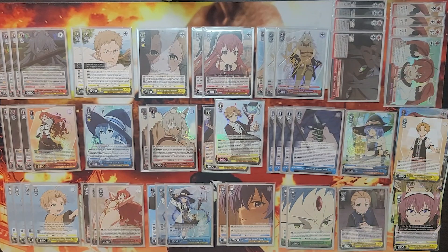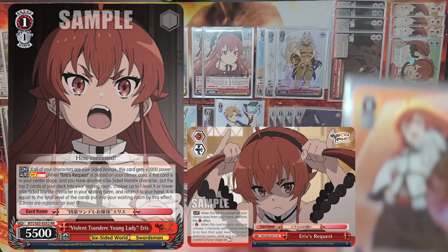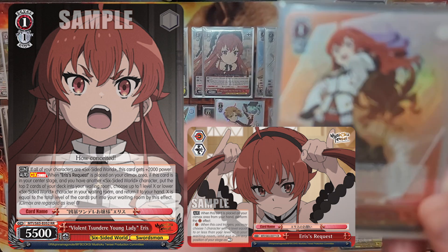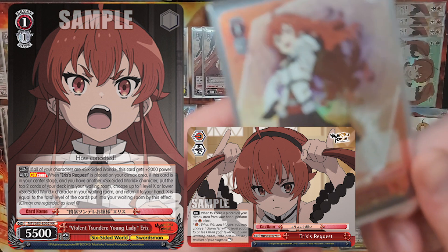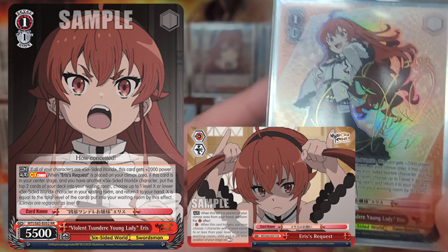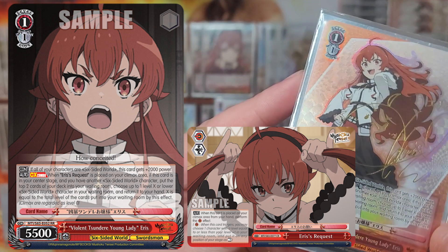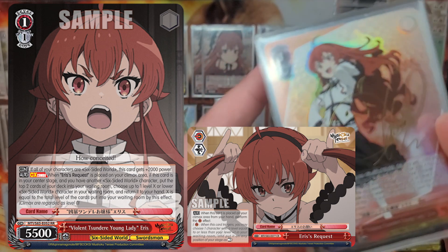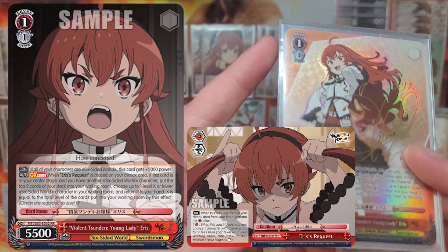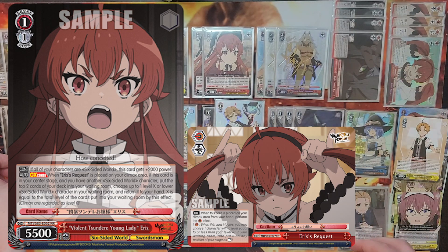Now for the level one — the real bread and butter of the eight standby Mushoku deck. Tsundere Eris is a 1-1 with a climax combo on a standby: on climax play you mill two and salvage an X-or-lower character, where X is the combined level of the cards you milled. Eris also sits at 7500 all the time no matter what if you're playing a legal deck, making her an overstatted 1-1 standby target with an advantage standby combo that your opponent can't interact with. This is arguably the most disgustingly good standby combo ever printed and a big reason why eight standby Mushoku is such an oppressive deck — unquestionably a four-of.